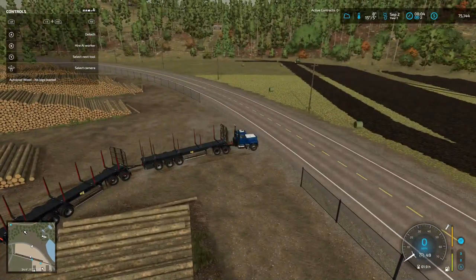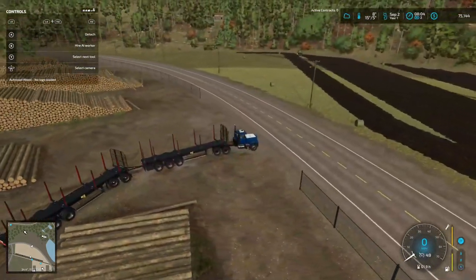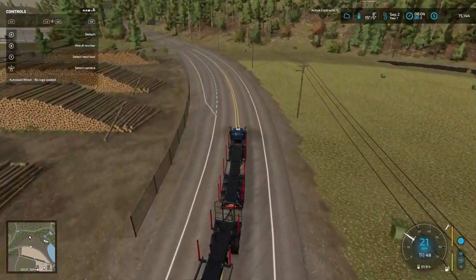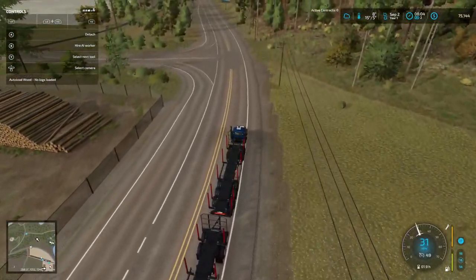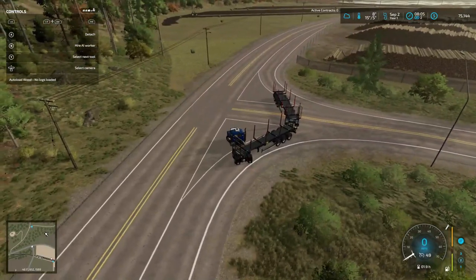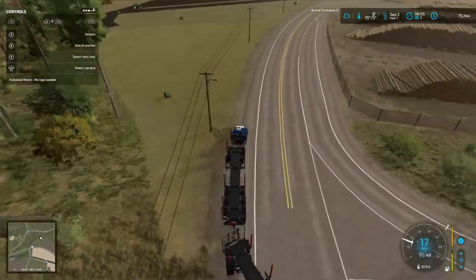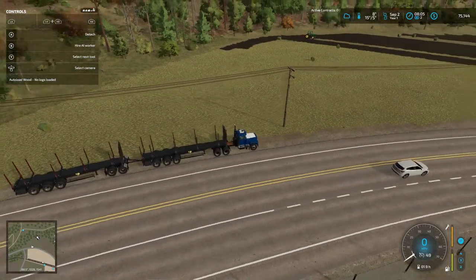I'm gonna park the truck and go down this way, turn around, and y'all are gonna see something you never thought you'd see before. Mr. Blue's gonna haul hay bales on a log trailer, folks — it's the only thing I know of. We're gonna spend some money. I didn't know there was ice there — come on, truck! I know we're gonna get these hay bales up.